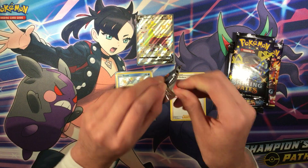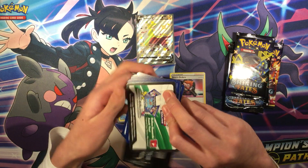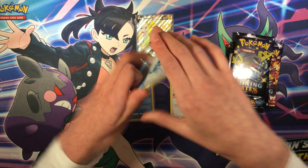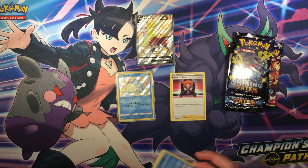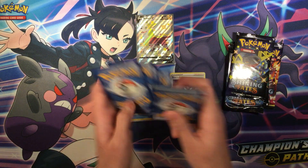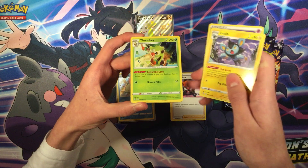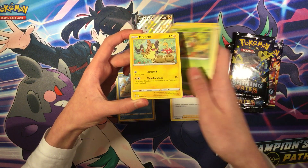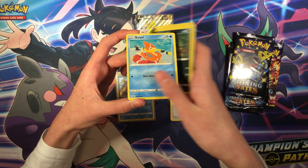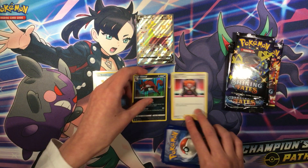Okay, next booster pack. Here's the code. For the front: energy, Luxio, Thaki, Rush the Shield, Horsea, Grookey, Mopekko, Spinarak, Horsea, and Holographic Rare.